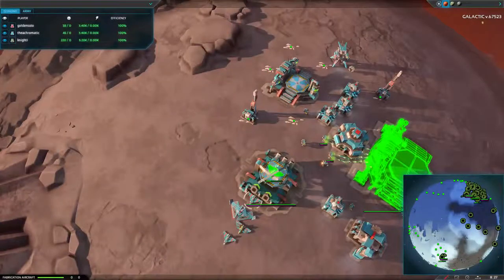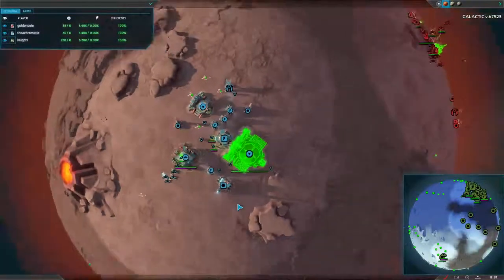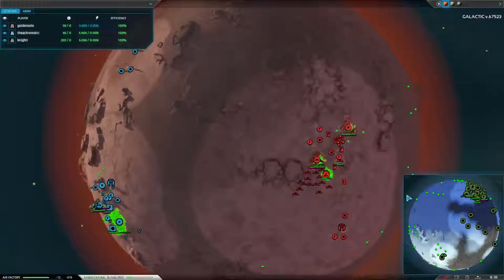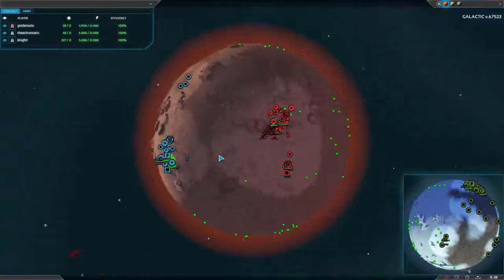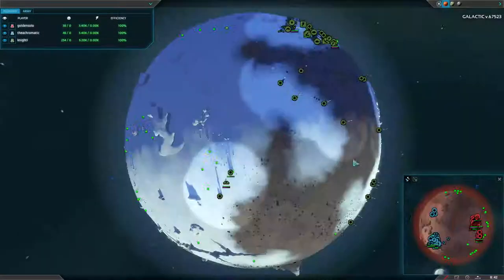We now have a Bumblebee here as well. Golden doesn't have any radar at the moment, so he doesn't know about anything. And seriously, no one has attacked each other, especially considering the distance between these bases — I'm quite surprised about that.